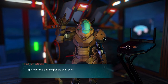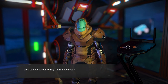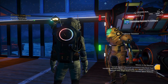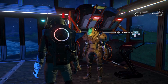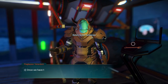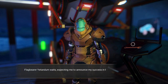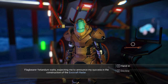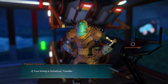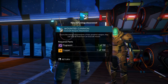He says 'it is for this that my people shall exterminate me' — I didn't wait long enough, that's why. I have to wait for the icon to appear over his head. There we go, now we can talk. 'Once we have the exocraft radar we can map this planet. Are you ready? Take these blueprints.' We got a mounted cannon — needs pugnium and copper.